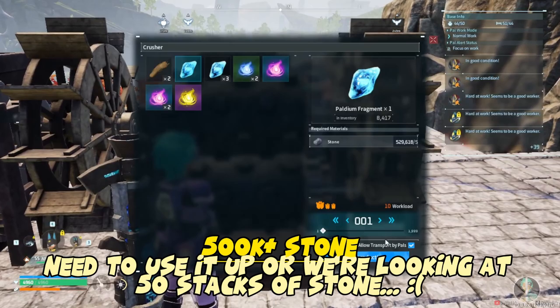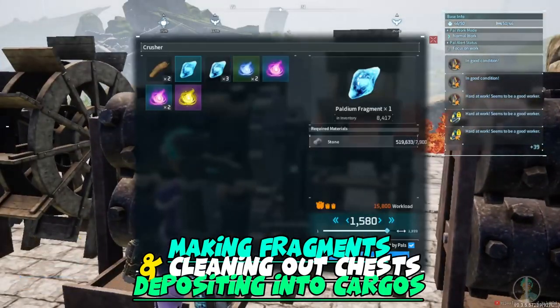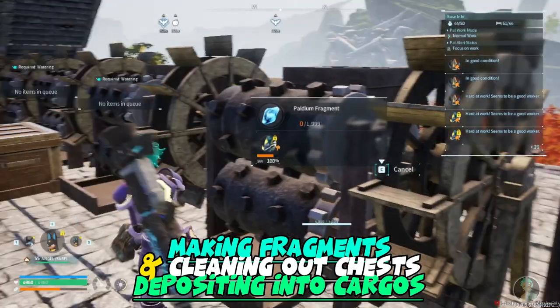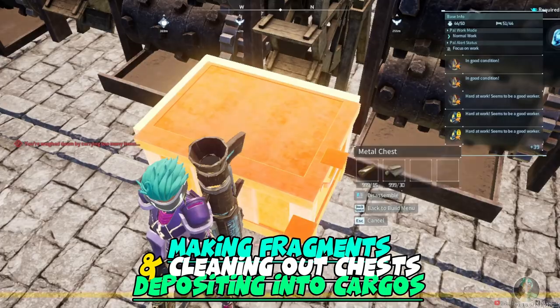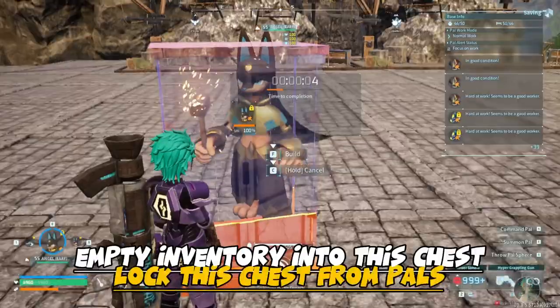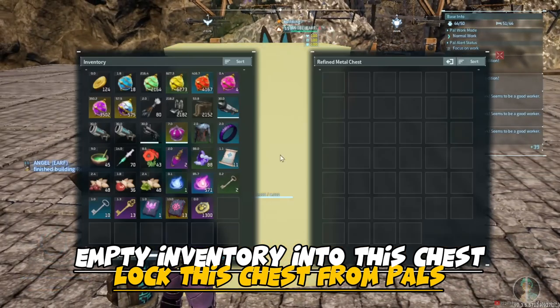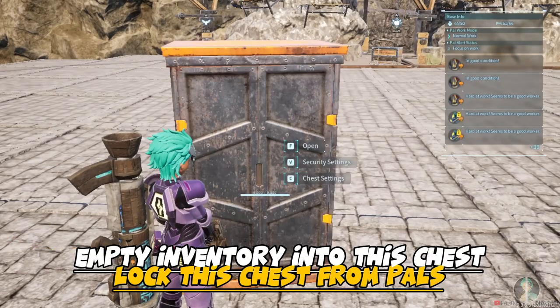When it comes to the bulk stuff that you have, if you have leftover stone and whatnot, just get them all out. You can either make use of them — cement, spheres, fragments, whatnot — just get them all used up, because the less stuff you gotta haul, the better. This way you don't have to make so many chests everywhere and it just becomes a big fat mess.